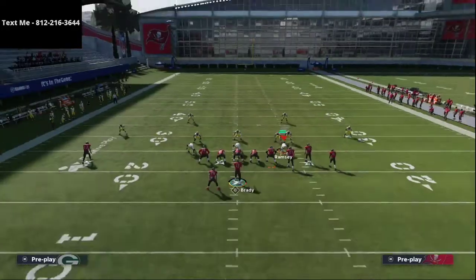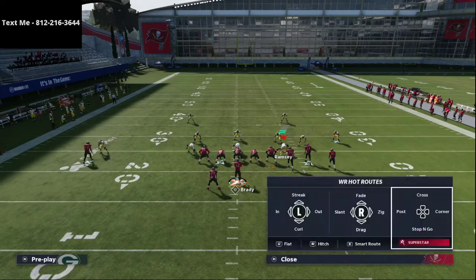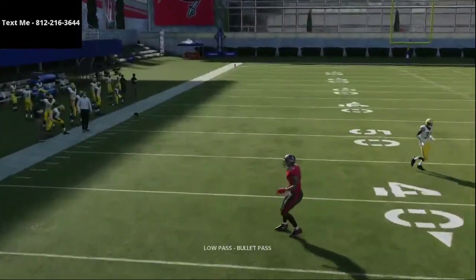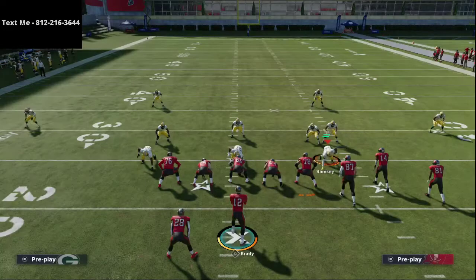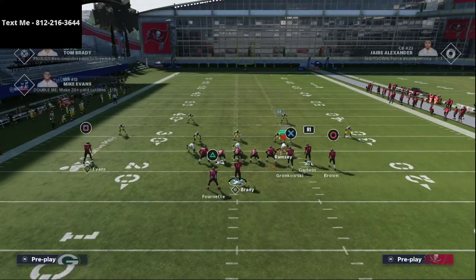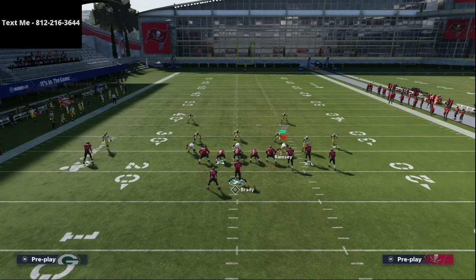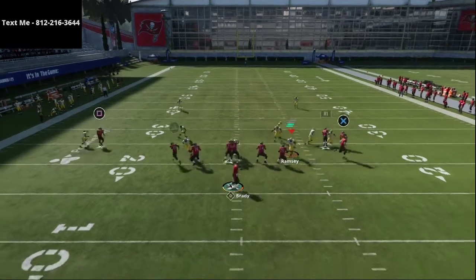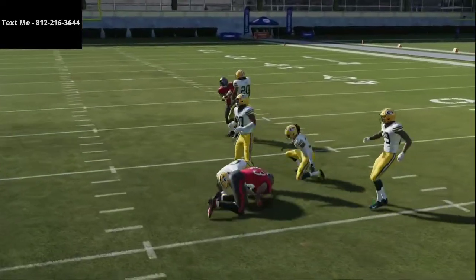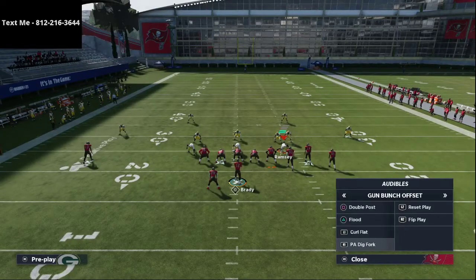Even if they run man-to-man coverage, you're still going to be able to leverage the inside or low ball curl route on the backside. There's a lot of value in something as simple as slanting Mike Evans — within the Gun Bunch and how complicated the setups can be, you'll find it actually works really well. It works well against zone coverage, man coverage, and pretty much any of the popular defenses.